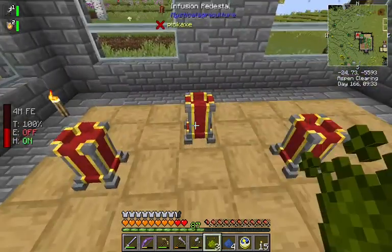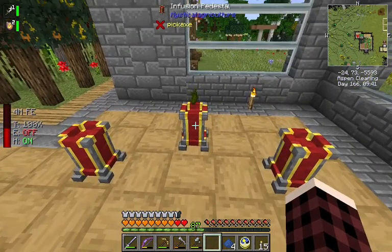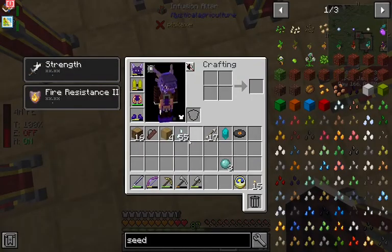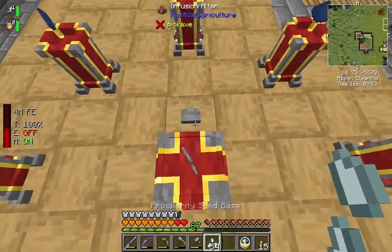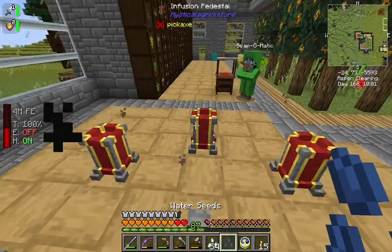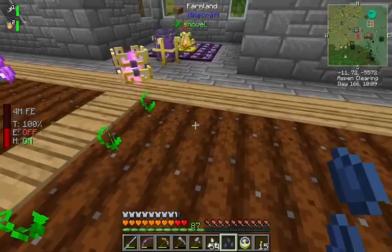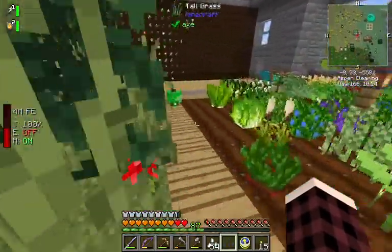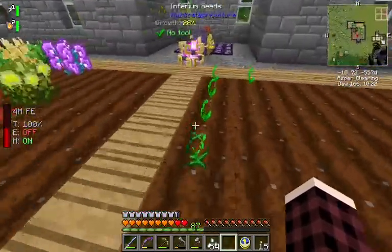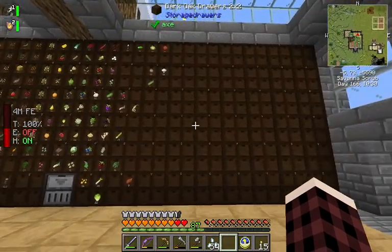So what you do - and this is all JEI or NEI compatible - you put whatever tier essence you're using. In this case we're using just the basic first tier. And then you put your other ones on the cross-quarters, and you put your seed base on the altar. Give it a redstone signal. And pretty quickly you've got your seed.